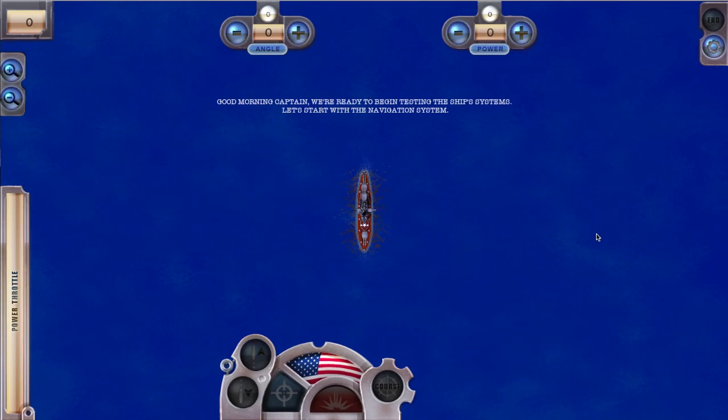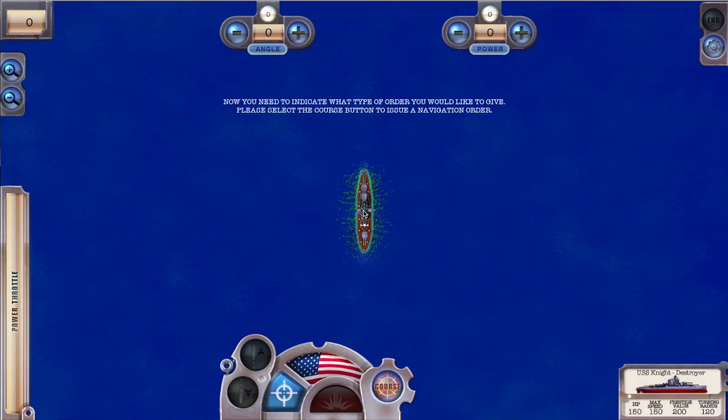Good morning, Captain. We're ready to begin testing the ship systems. Let's start with the navigation system. Before you can give an order to the crew, you need to let us know which ship to command. Please tap on our ship to select it. Now you need to indicate what type of order you'd like to give. Please select the course button to issue a navigation order.